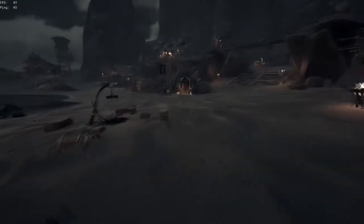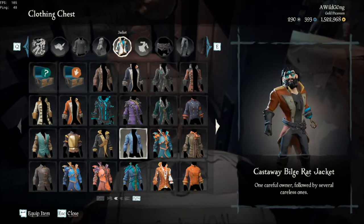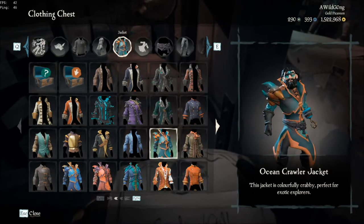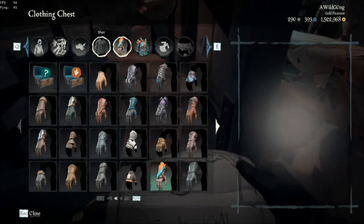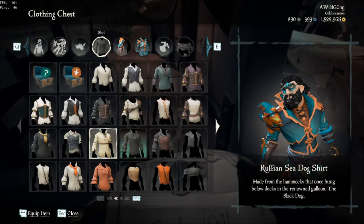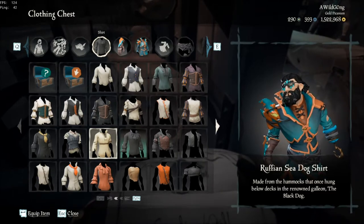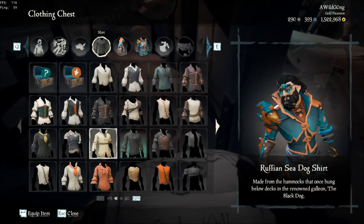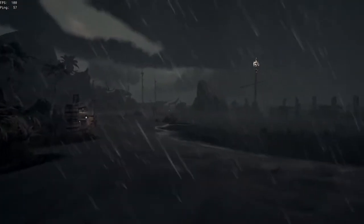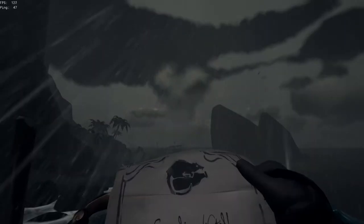Clothing in this game is pretty much all cosmetic, except for the crab outfit. The crab outfit will actually give you better stats — it'll make you run a little bit faster and your accuracy goes up. On top of that, if you equip the crab cosmetics onto your ship, it will give you minus wind resistance, so no matter what direction the wind goes, your ship will be moving as fast as it possibly can.